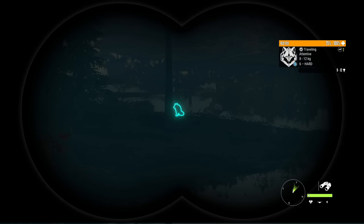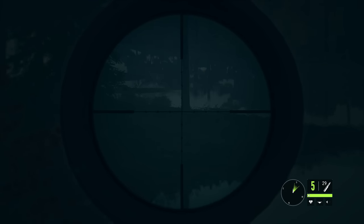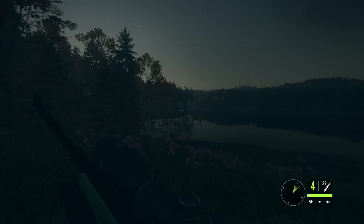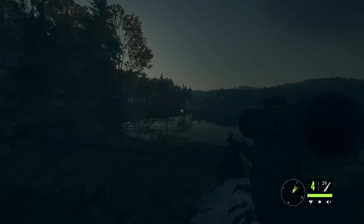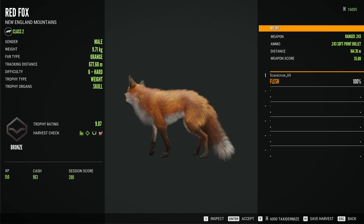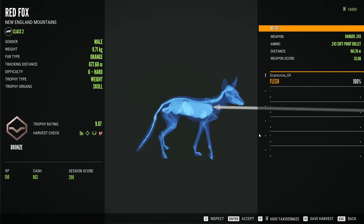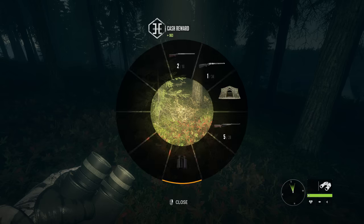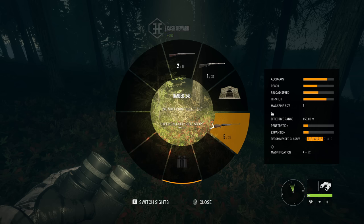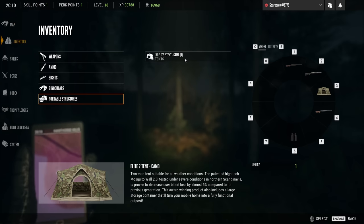There was another one over here that was a female but I don't think we are going to go for her. We will go for this male though — let's get lined up and try to drop it on the spot with the 243. I don't know if that is going to kill it instantly but it should go down regardless. Oh, I just realized we have the soft points equipped again — why do I keep doing this? I have done this so much where I forget to do the polymer tips and do the soft points instead. No wonder we are having trouble getting these little dudes down.